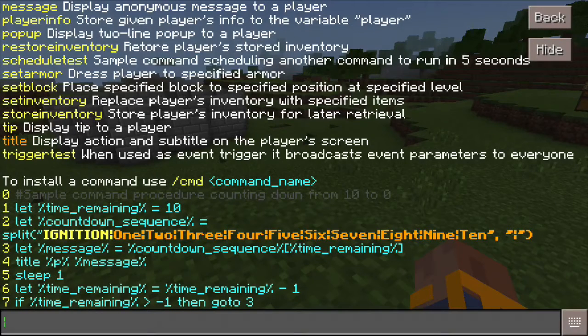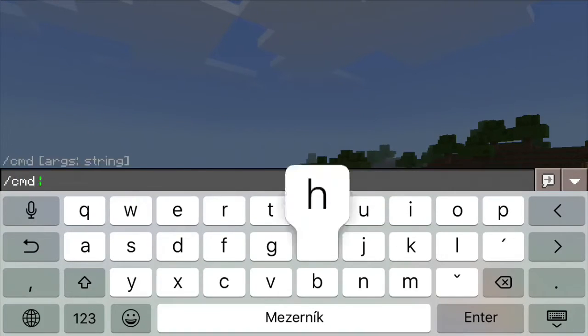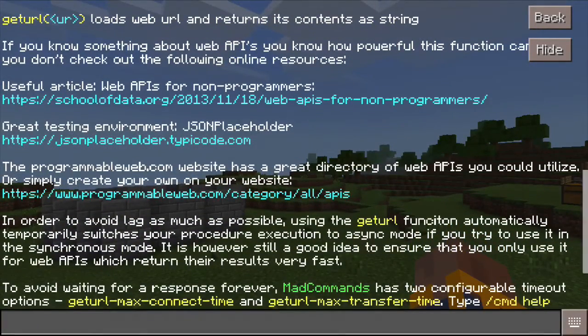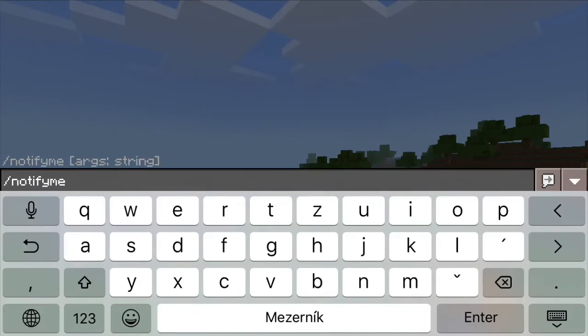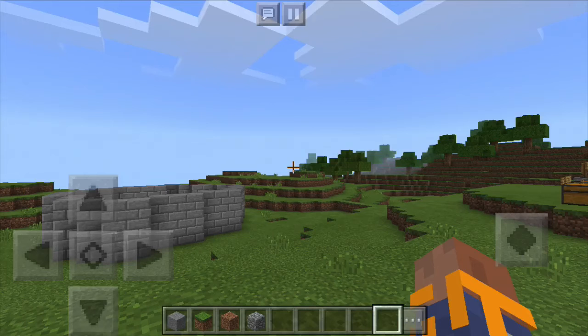Do you still want some more? Let's open the can of worms. MadCommands also lets you make the game talk to the outside world. So if there is still something you can do inside the game, there is no reason why you couldn't do it outside. Can you make a minigame where you order a hot dog inside the game and get it delivered to your living room in real life? Let me know when you have it done. Until then, happy mad commanding!